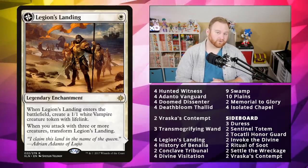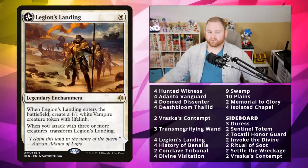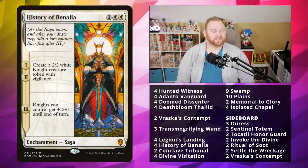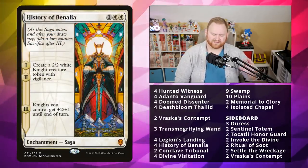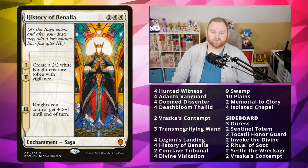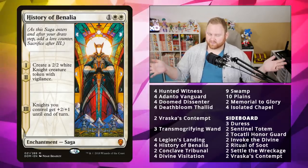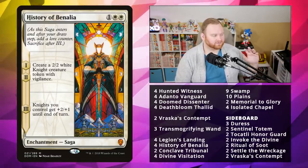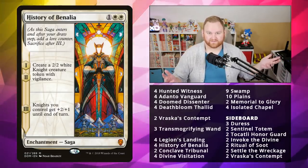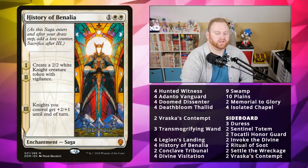We've got Legion's Landing as a complete four-of — a one-mana legendary enchantment. When it enters the battlefield you get a 1/1 lifelinker, and when you attack with three creatures it turns into a land. Next up we've got History of Benalia, a great token producer, a three-mana enchantment saga. Chapter one and two: create a 2/2 white Knight creature token with vigilance. Chapter three: Knights you control get +2/+1. Back-to-back History of Benalias is usually pretty back-breaking for an opponent if they don't have enchantment hate or removal, and it can kind of win the game by itself if left unchecked — and it's very good at creating those 4/4 flyers thanks to Divine Visitation.